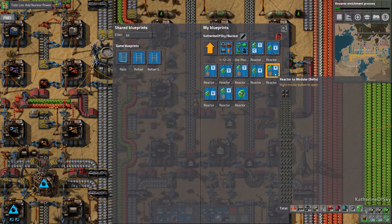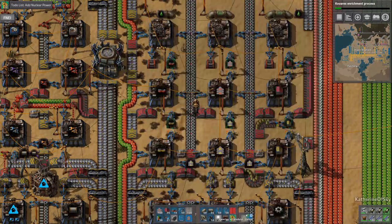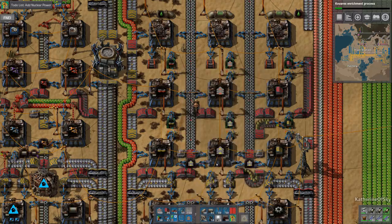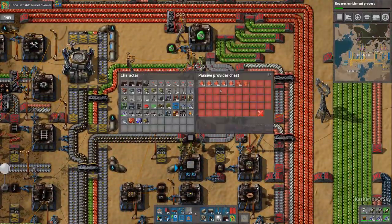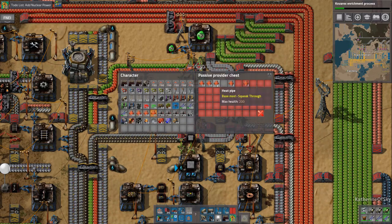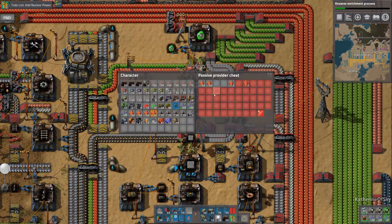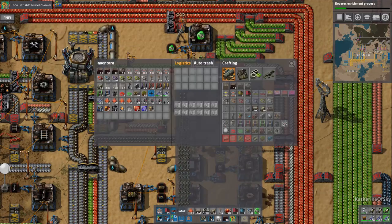This is with belts here, so we need 160 heat pipes, 144 pipes. Let's go shopping — 160 heat pipes, we'll get extras. That's 150 and extra, we'll take the whole stack. The other thing we need is 144 pipes. Do I have those on me? No, we only have 54. So we'll go grab some straight pipes, which are going to be down here.